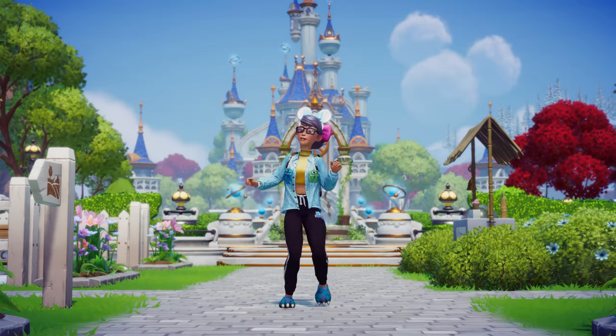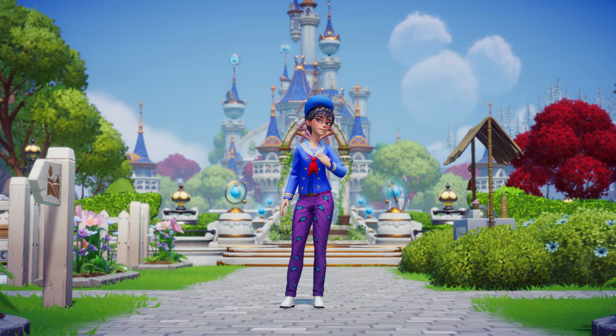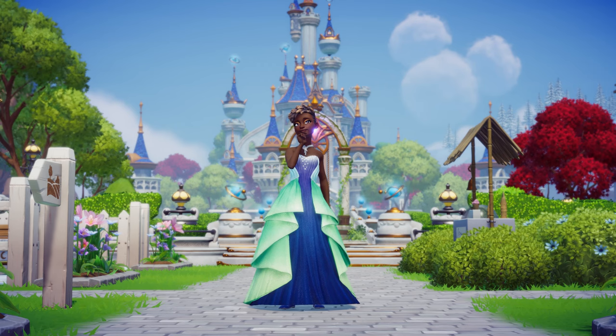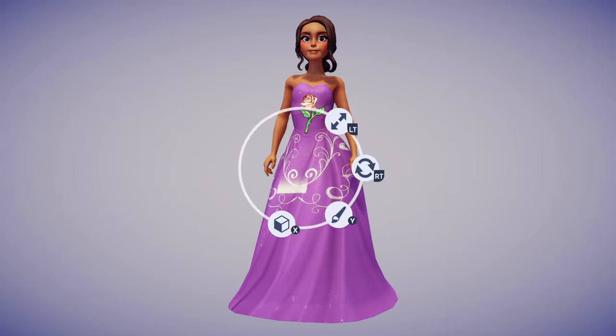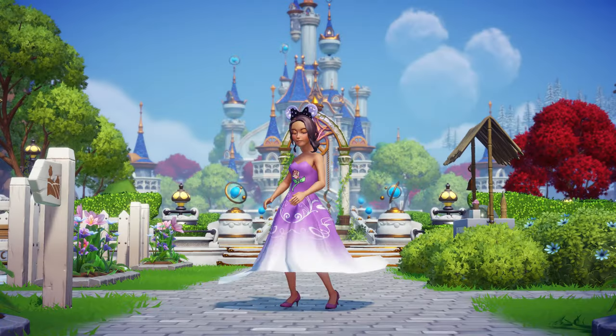You'll begin your adventure by creating your avatar. There are tons of options to pick from. Express your inner self by choosing from an ever growing range of clothing and accessories that you can customize using the touch of magic tool to reflect your mood of the day. Wear it proudly and show it off to all your Disney and Pixar friends in the valley.